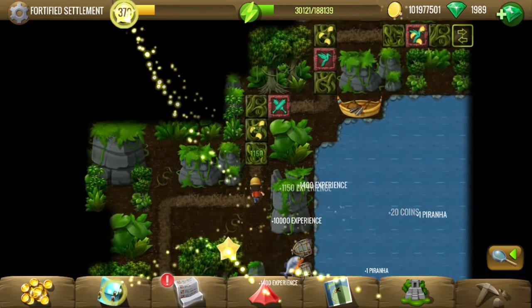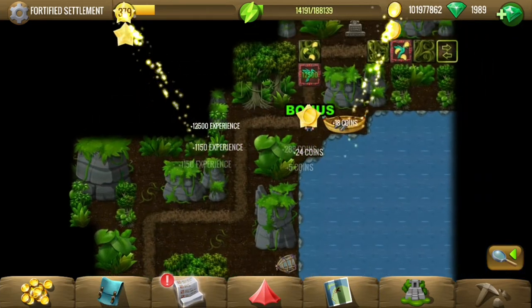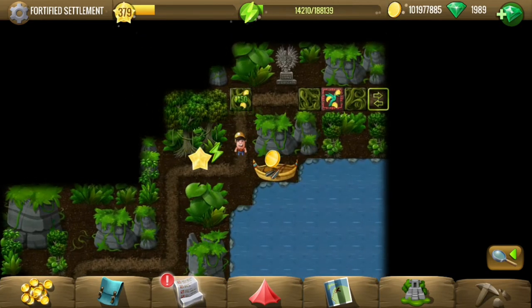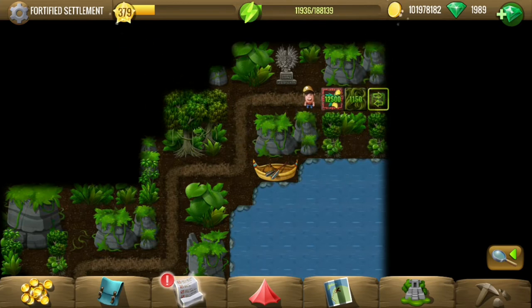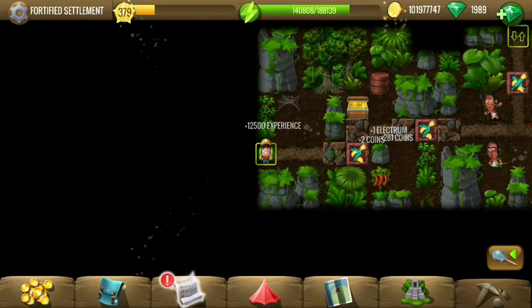The location is 421 tiles long and will cost around 1.76 million energy to completely clear out. It's time to move on.